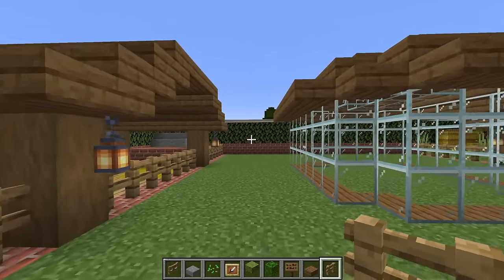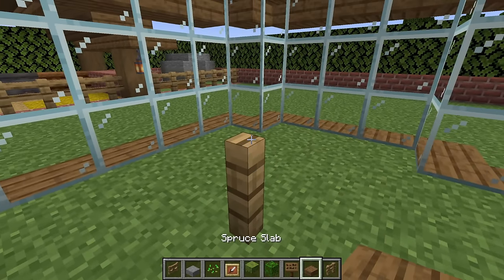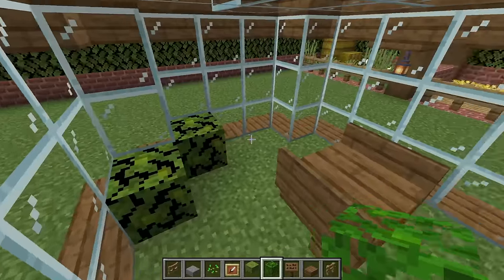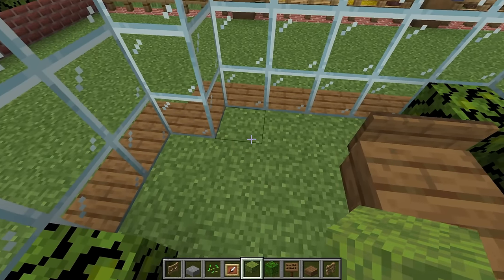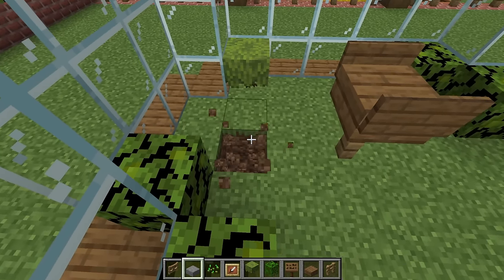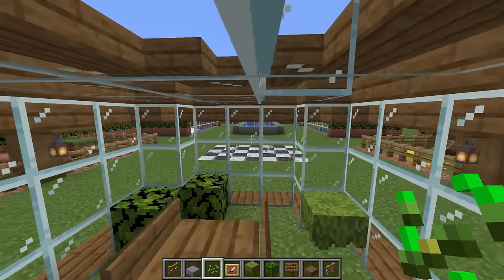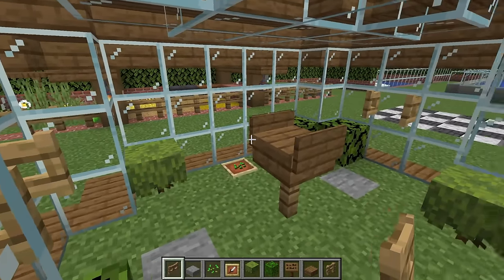Next we are going to work our way over to the avery, where we will keep all of our birds. In the middle of the avery place an oak fence with a spruce slab on top and spruce signs either side. In one of the corners place an oak leaf in formation and do the same in the opposing corner. Place an azalea here and here. In the ground dig here and place a stone slab and item frames with seeds in them. Then place an open oak fence gate here and here — this is the avery.